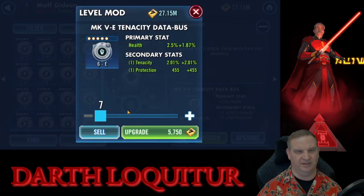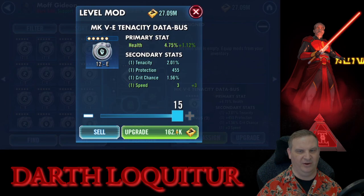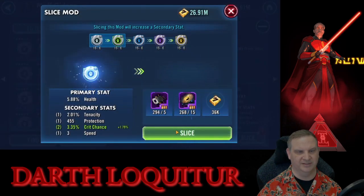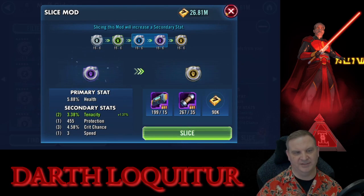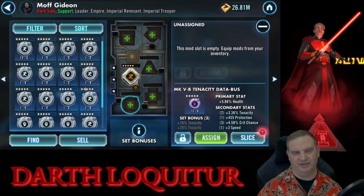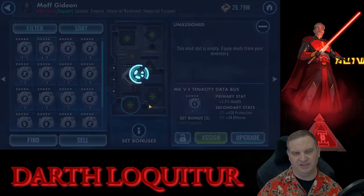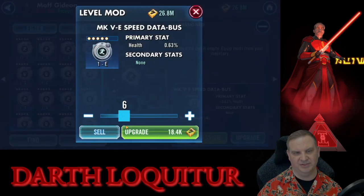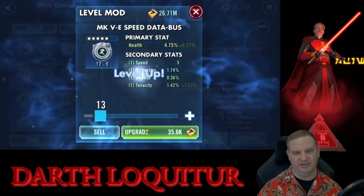One bad stat line — we do get tenacity, so we kind of pause and go back. Now we got crit chance, now we got speed — all of a sudden this mod is looking pretty good, so we're going to test it. We get crit chance, and we test it again and we get more crit chance. There are characters like Enfys Nest that benefit from the critical chance on a mod like this, so it's not horrible. We invested some slicing materials and got crit chance and another upgrade in tenacity. We never did hit the speed, so it's not that great of a mod.